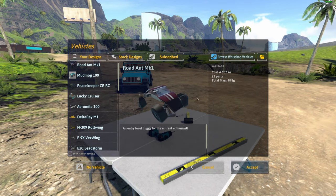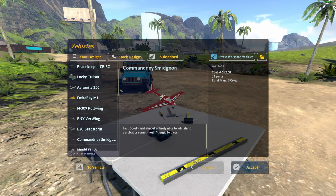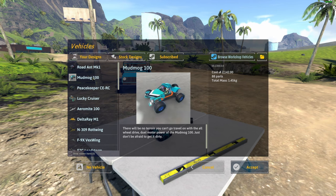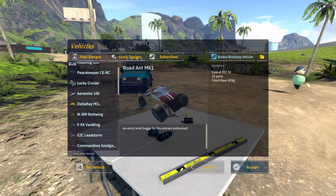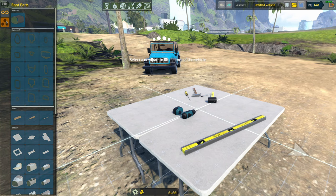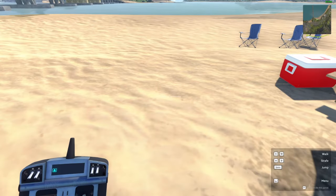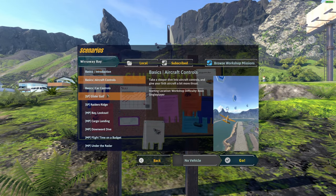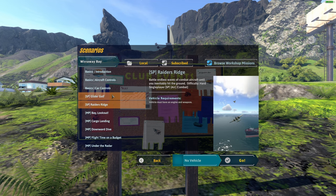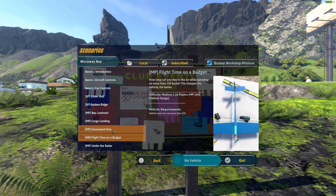Oh you can even make your own — oh this is awesome. It costs 590, 360 parts. How much money do we even have? It costs 590, 88 parts. Where's my vehicle? Oh retrieve it — how do I retrieve it? It's not there. There are events. Okay, so you can do like radius width glide of gold with people, this is all multiplayer, cargo landing.